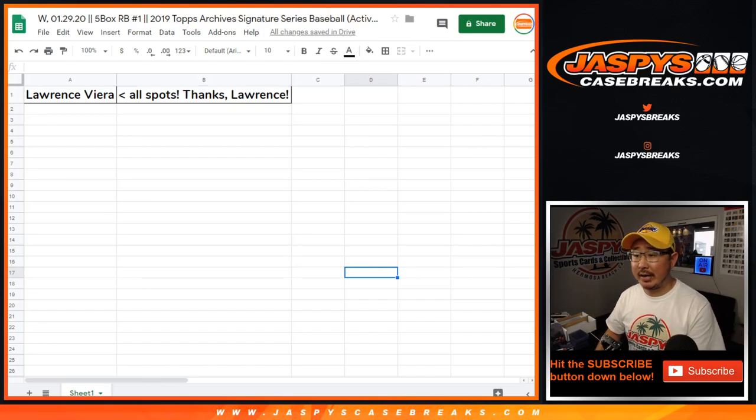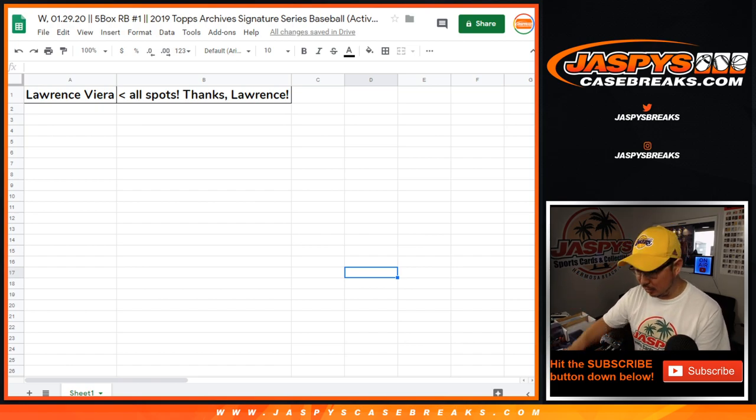Hi everyone, Joe for Jaspi's CaseBreaks.com coming at you with 2019 Topps Archive Signature Series Baseball Active Player Edition, 5-box random box break number one. I don't have to do random boxes because Lawrence bought all the spots, so thanks Lawrence.